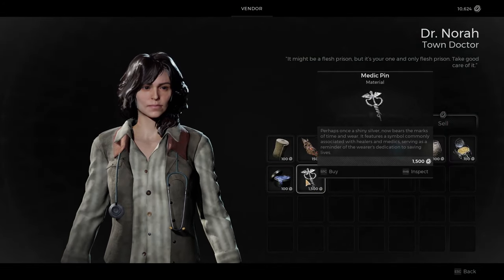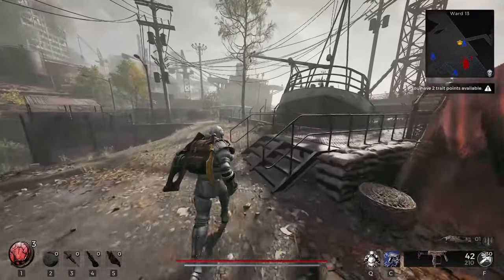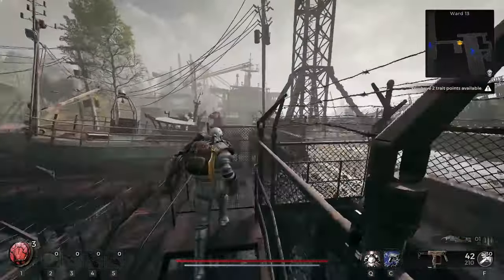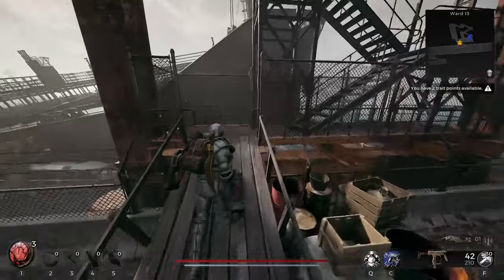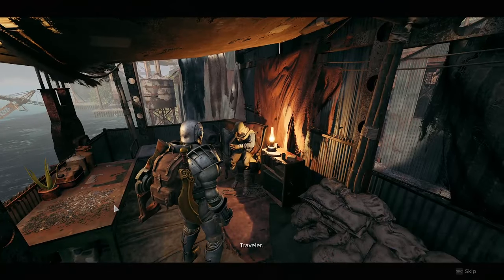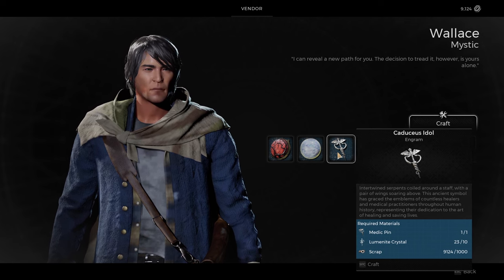And once you have one of the items needed to craft a new archetype, you will just need to return to Ward 13 and go to the archetype vendor, which you can find right here if you follow where I go on screen now. And if you have the required resources, you will be able to craft a second archetype, which you can use in your current build to create a hybrid archetype.